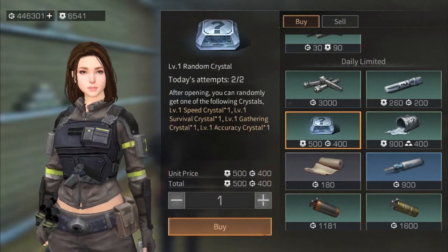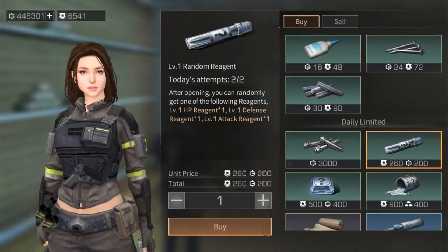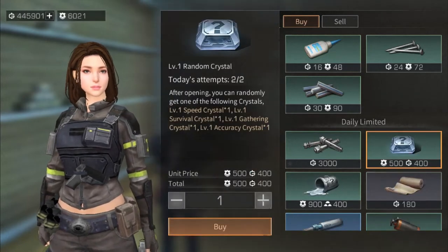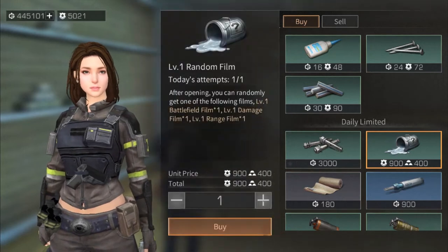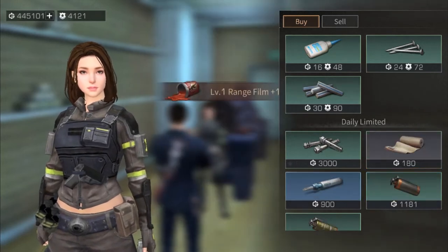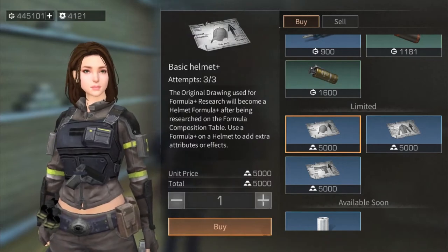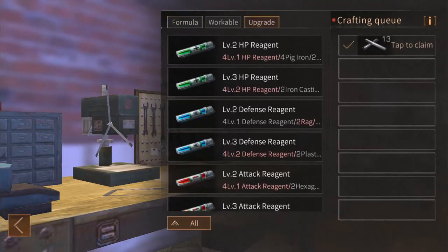The weapons store will allow you to buy two random crystals, two random reagents, and one random film for new dollars and camp contribution. Of course, the mall will have everything you need — reagents, crystals, film, and components — and will also allow you to buy level four components straight to enhance your gear.